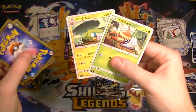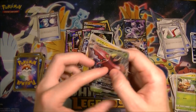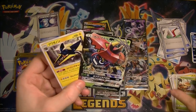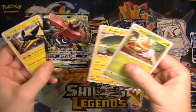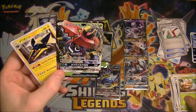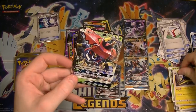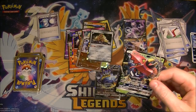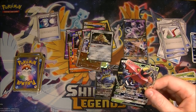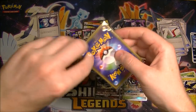I've got a feeling we're going to get — oh oh oh, look at that! That is a good pack. I can see the connection: we've got the Vikavolt, the Grubbin, the whole Vikavolt line — very nice. I'm out of sleeves, which is bad.